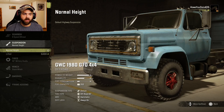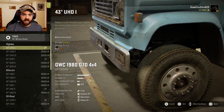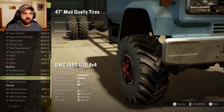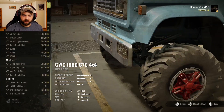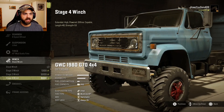For suspension we have normal height and lifted — definitely going with lifted. Tires: big selection. Let's go with the 47-inch mud dually tires. I'm trying to remember if I put the dually tires on the 6x6 he did — we'll just do the duallys though, make the truck just a little bit more stable. For the winch: stock, stage two, stage three, and stage four. Definitely stage four.